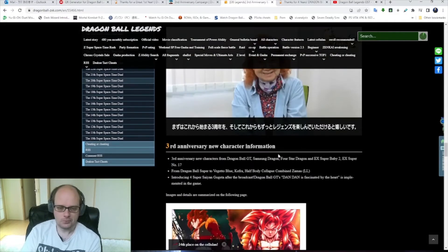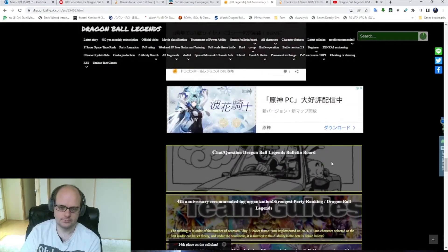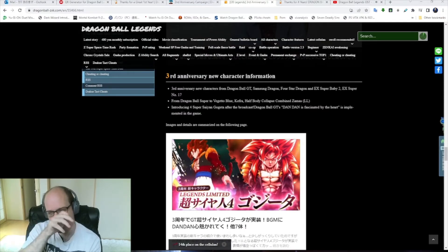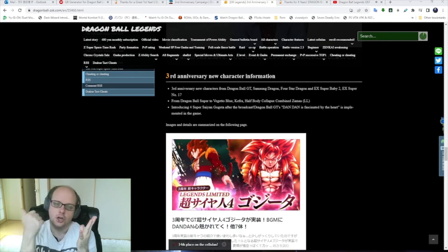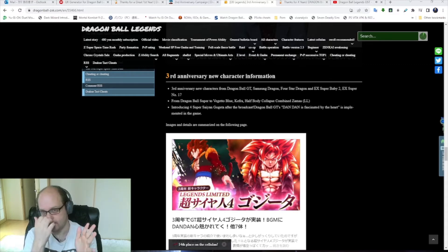I don't remember if the Zenkai was during the anniversary or right after. The new units were SS4 Gogeta, Nova Shenron, Ice Shenron, Super Baby 2, Super 17, Corrupted Zamasu, Super Saiyan Blue Vegito DSP version, Kefla, Goku Rose, Super Saiyan 3 Gotenks, and I believe Ultra Vegito came out at that time too. I'm also pretty sure we got at least 100 Legends Limited Z Power during this period.